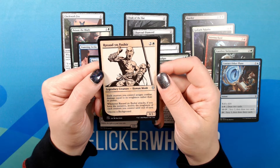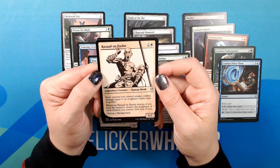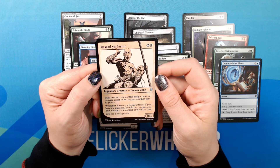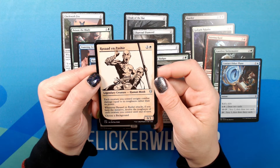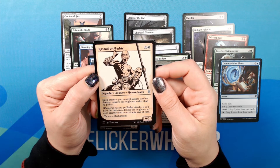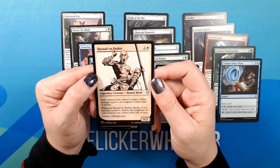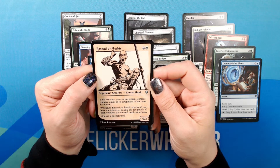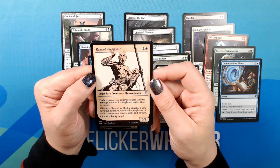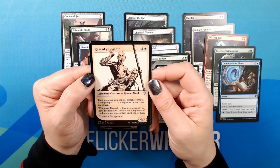I'm sure I'm going to butcher this, but — Rassadin Basher. Two. 0/3 Legendary Creature — Human Monk. Uncommon. Each creature you control assigns combat damage equal to its toughness rather than its power. Whenever Rassadin Basher attacks, if you have the initiative, double the toughness of each creature you control until end of turn. Choose a background.